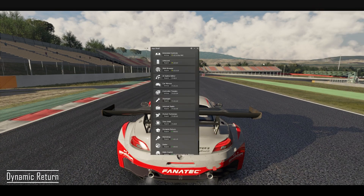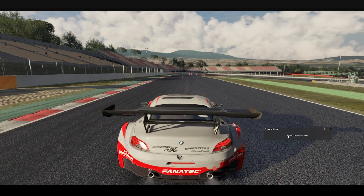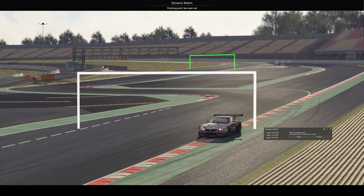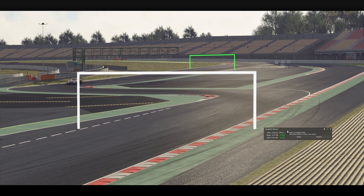Dynamic Return is a new mod designed to help you master tricky corners or sections of the track. You can find it on AppShelf and download it from there. This simple app lets you set a start and end point with a single button press while preserving all the car's dynamic parameters. By pressing the hotkey once, you mark the starting point, and a second press marks the end. After that, a third press returns you to the beginning of the marked sector. Practice any corner as many times as you like and get faster with every attempt.